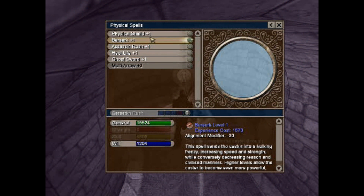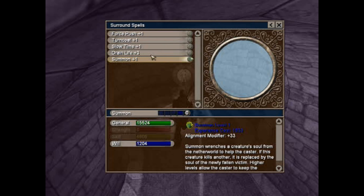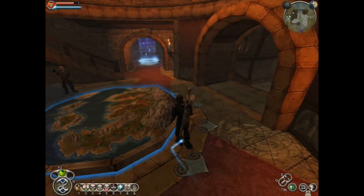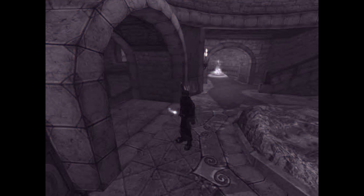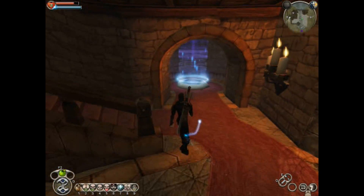Nothing here. I really want to get summoned, but at the same time I don't. Let's buy the other level of drain life though — that's always a fun skill to have, and I bet it gets much better at the higher levels. I'm actually gaining a decent amount of health with each use of it now, and it's doing a little bit better damage. But that's all good — it's all good in the neighborhood or something like that.